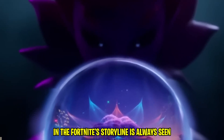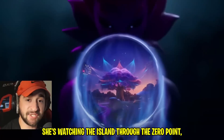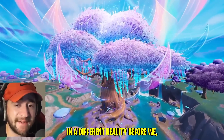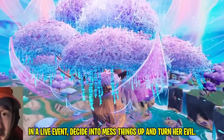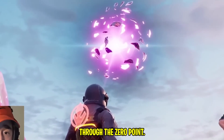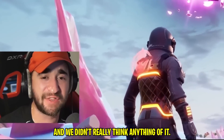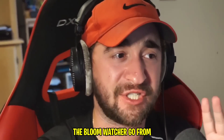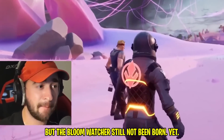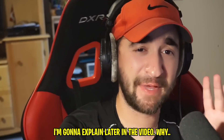Every major character in the Fortnite storyline is always seen as bad and evil. But what if I told you this Bloom Watcher is actually good and she's on our side? She's watching the island through the zero point, making sure everything is in check. Or let's just say she was good in a different reality before we, in a live event, decided to mess things up and turn her evil. Nobody realizes it, but in the Season 6 live event, you can see the Bloom Watcher being born through the zero point. We had no idea what was going on and this looked absolutely beautiful. The zero point started destabilizing and we didn't really think anything of it. Agent Jones was turned into a butterfly — very coincidentally, they're on the map as we speak.